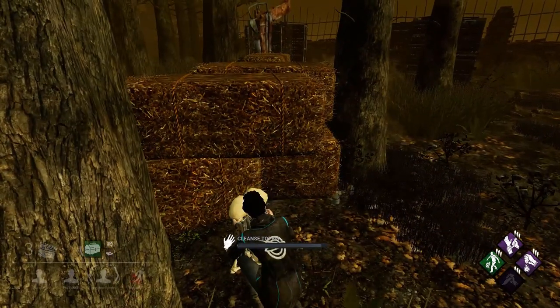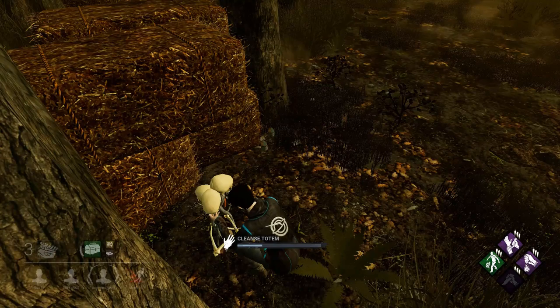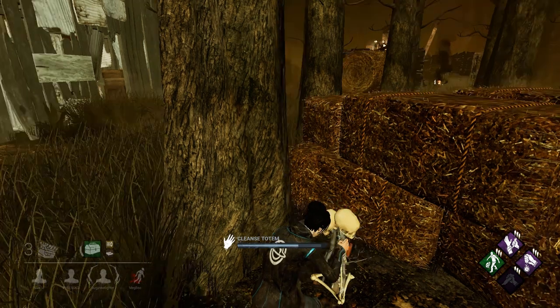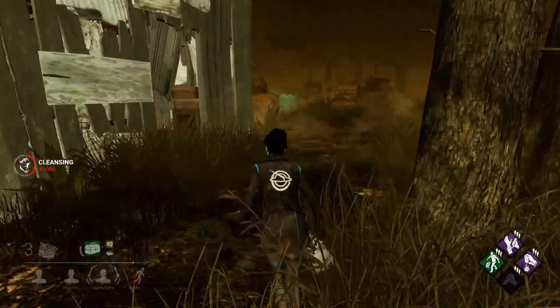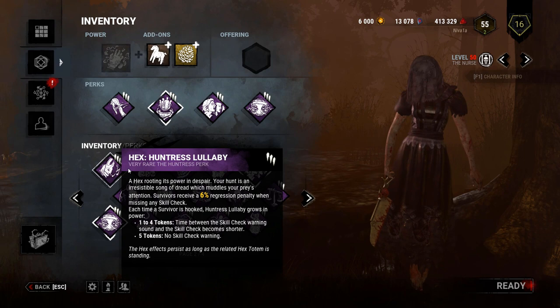There are five totems that spawn on every map and are hidden throughout each one. But what are they exactly? These are dull totems and are a tool that killers utilize to power something called hex perks. Here's how it works: there are specific killer perks that start with the word hex, and these perks are powered by a totem.